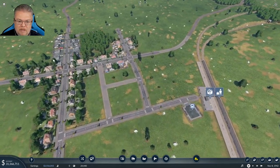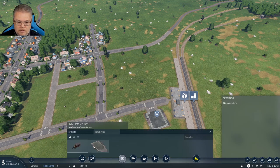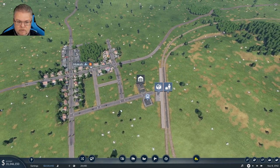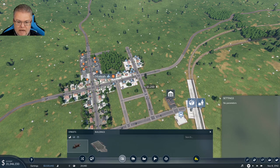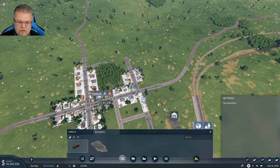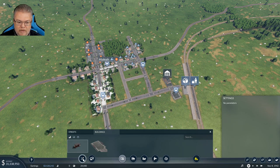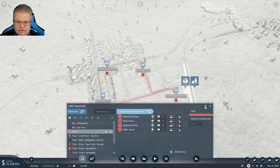We need to give them fuel and tools and they'll start growing more. Currently they're looking kind of lacking, so let's get in a vehicle depot. We'll put in three bus stops — one here, one here, and one here. I don't think we're going to need a whole lot of buses because there just doesn't look like there are many people in this area.